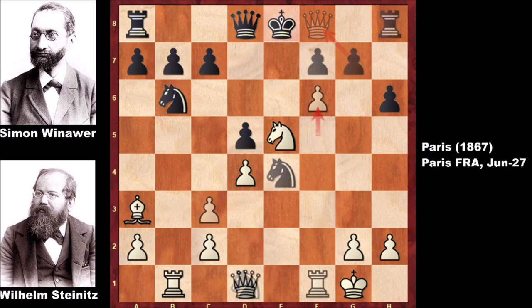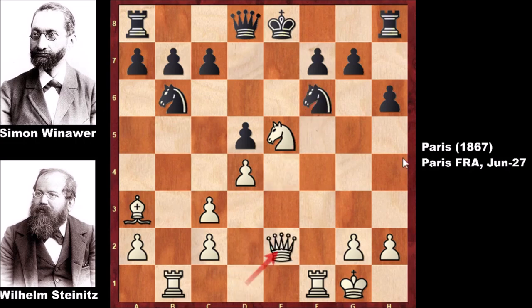Let's take it back. After f6, what happens if capturing back with the knight — if knight takes on f6? Then Queen to e2, threatening discovered attacks on the king. If blocking with the knight, then the f-pawn is hanging and Black can't castle in this position. Actually, this move f6 was a beautiful, deep move by Steinitz.